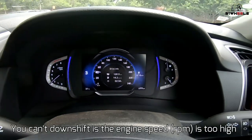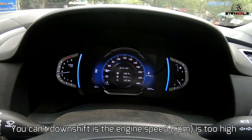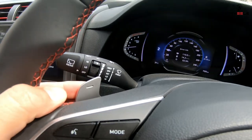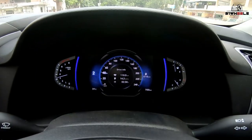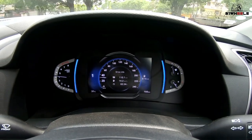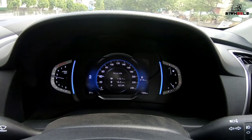Likewise, if you want to downshift into first gear at a very high speed — I'm in second gear right now, over 40 km/h — it will not go. You can see I'm trying to downshift and it will not go. It will only shift when it's safe to do so. If I drop my speed to around 30, it might shift — and yes, it finally does. But at higher speeds, it will not.